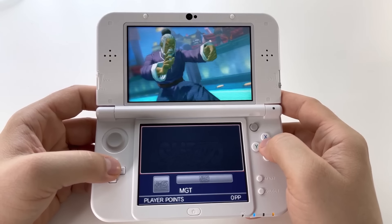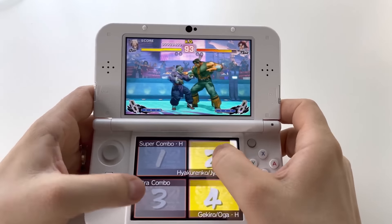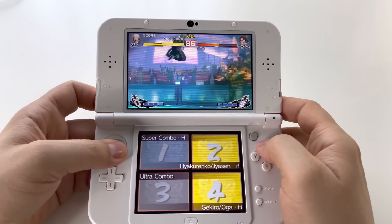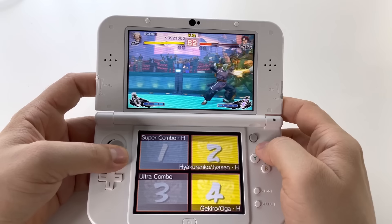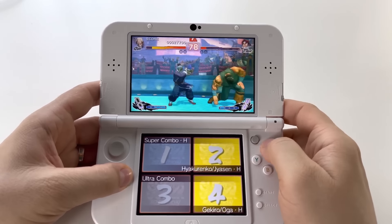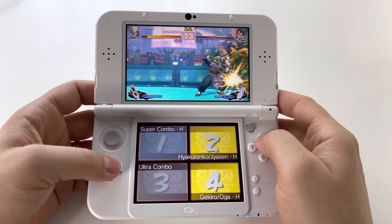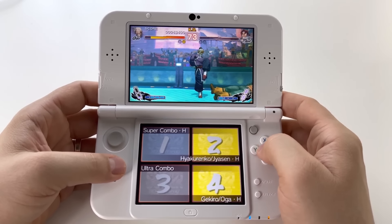Now we're moving on to the most infamous part of 3D Edition: the controls. As Street Fighter 4 is a 6-button fighting game, the 3DS's 6 buttons are used to mimic the regular controller layout — no problems there whatsoever. However, the elephant in the room lies on the bottom screen. By default, you can perform 2 special moves, your super combo and your ultra combo, by pressing these squares. Performing motion inputs on the 3DS's D-pad or circle pad can be imprecise at times, so the touch controls help in making your moves more consistent and deliberate.